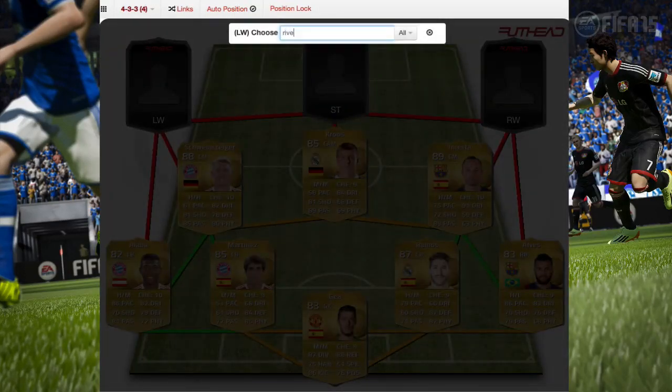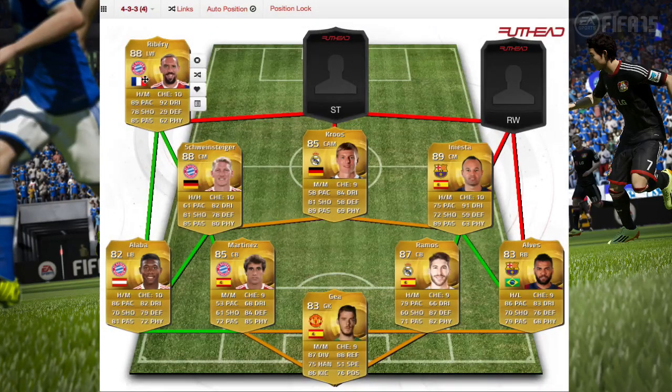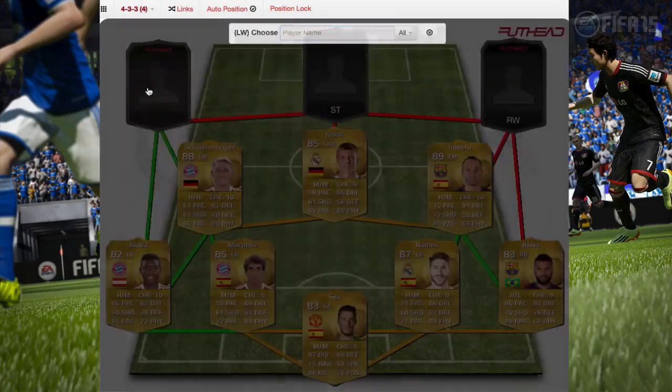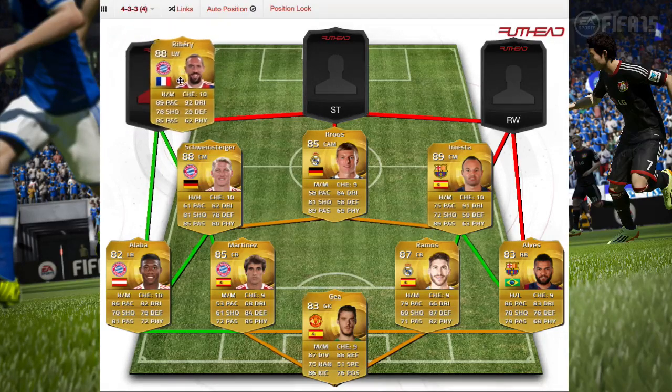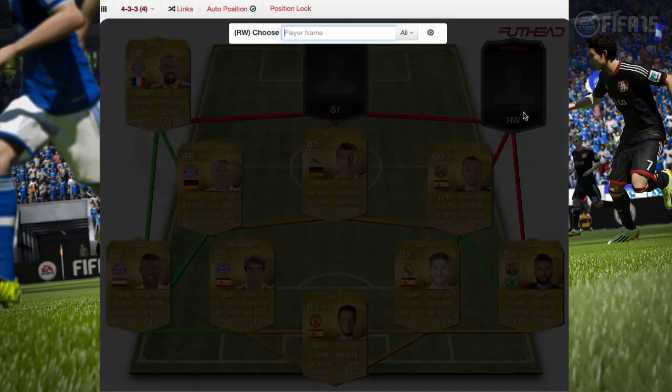This is probably the most expensive player in the team. He's around 400k — it's Ribery. He's an amazing player with 89 pace, 92 dribbling, 78 shooting, 85 passing, and 62 physical. You could maybe switch him with Robben but then you'd get a dead link.